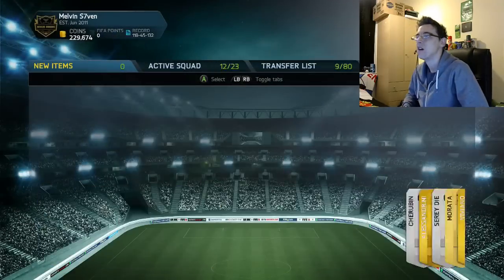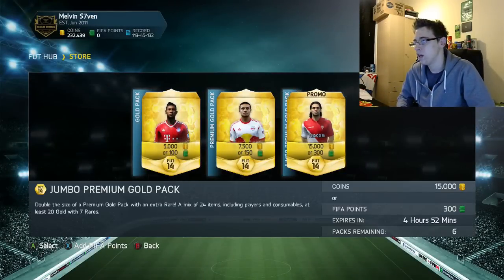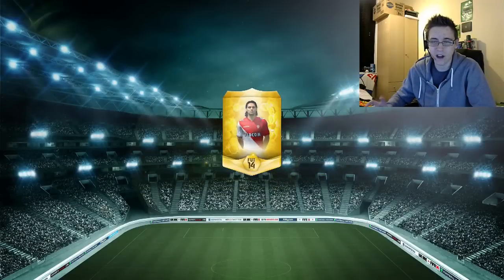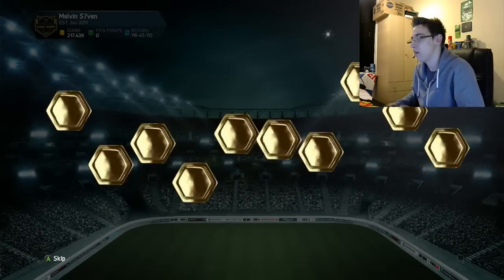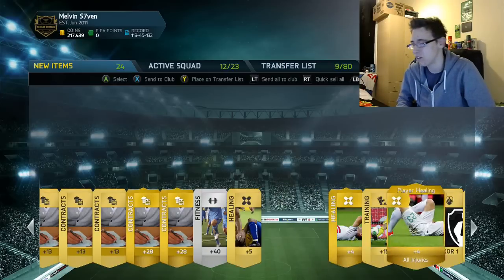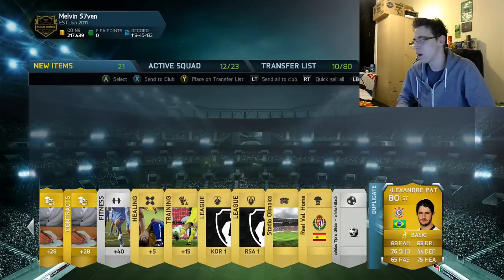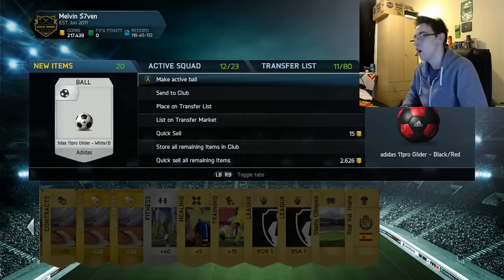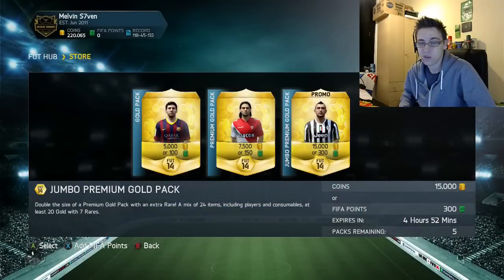MMOGA also have a competition on at the minute. There are two links in the description — the first is for coins and the second is to their advent calendar. They've got nine prizes: you click on them, put your email address in and hit accept to enter. Prizes include headsets, an Xbox One, a PS4, and a high-end computer. It's completely free — just your email address. Winners are announced on Christmas Day, so it could be a nice Christmas gift.